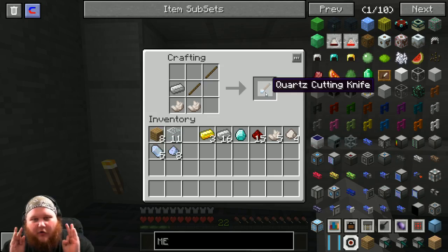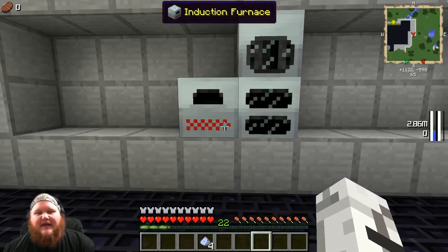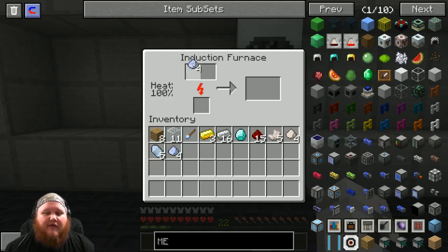The first thing we're gonna need to do is build our quartz cutting knife. Simple pattern: two sticks, one iron, two quartz - there you go. Once you have this, put it somewhere in your inventory.